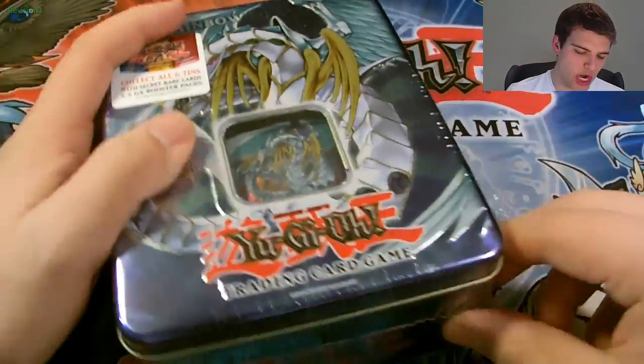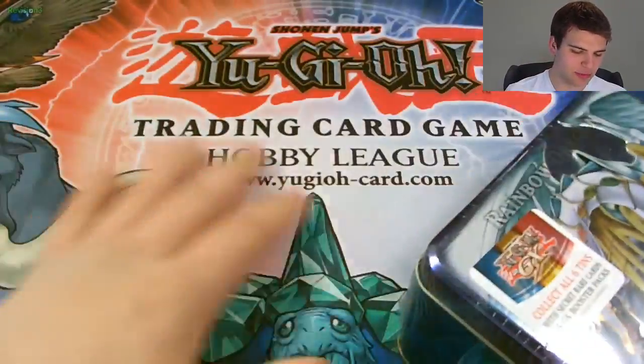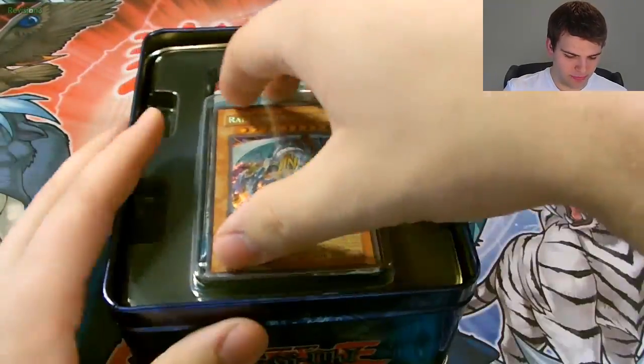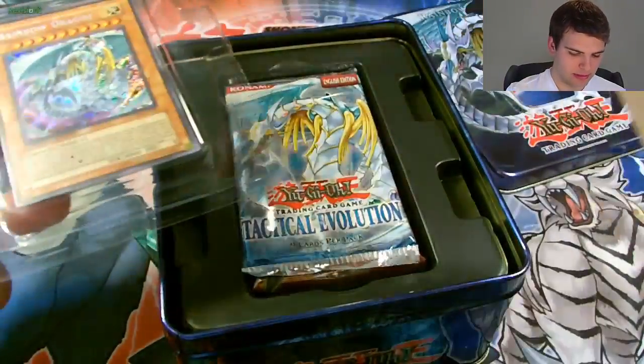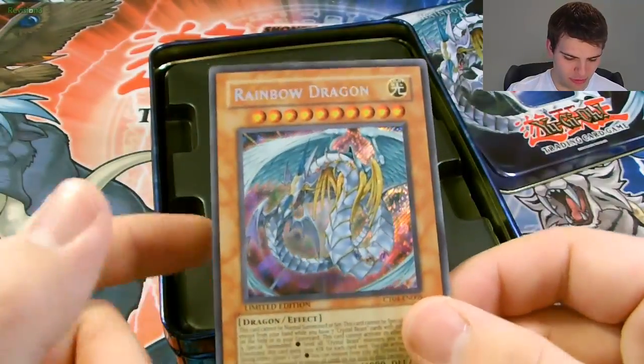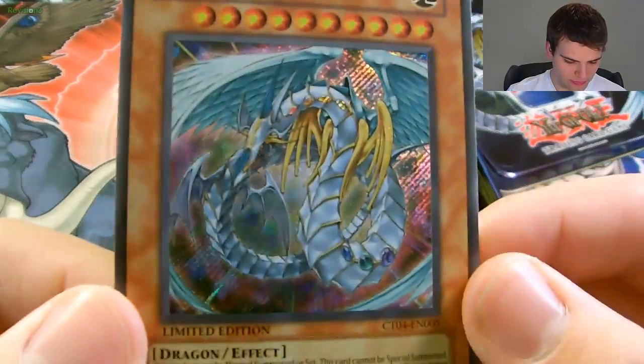2007 Rainbow Dragon — I got it with my Crystal Beast set. Out of the tin we have our beautiful Rainbow Dragon. If you guys haven't seen a Rainbow Dragon before, it's very colorful.